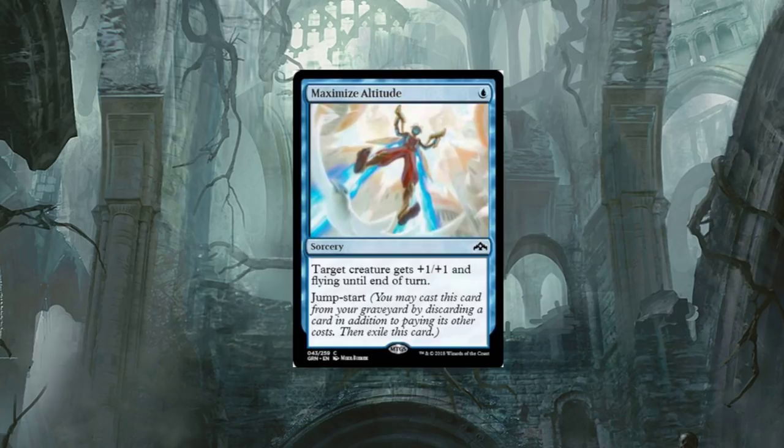Maximize Altitude — it's a one-drop. Target creature gets plus one plus one and flying until end of turn. It has the Jump-Start mechanic. What that is: you may cast this card from your graveyard by discarding a card in addition to paying its other costs, then exile this card. So just the fact that you can Jump-Start it — it's not a wasted spell. Similar to flashback, really.